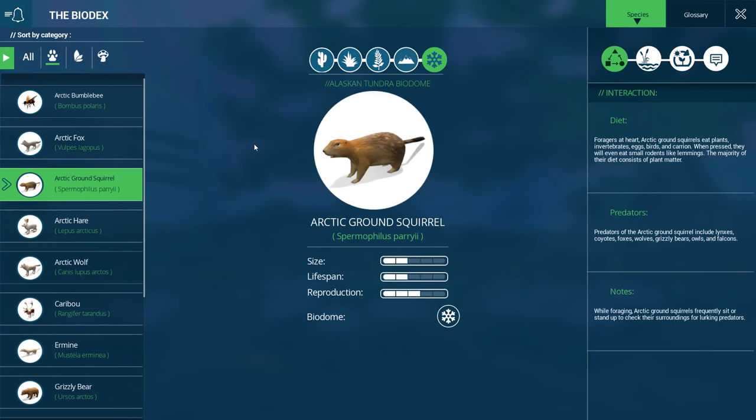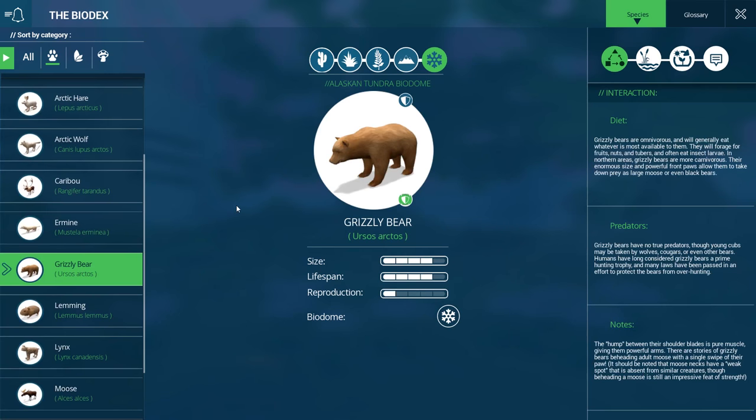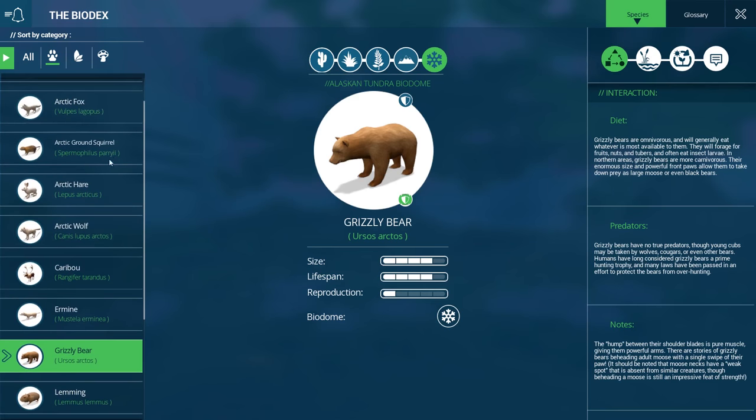Let's check out the arctic ground squirrel. Since they are omnivores they will eat both plants and animal matter. Foragers at heart, arctic ground squirrels eat plants and vertebrates, eggs, birds, and carrion — when pressed they even eat small rodents like lemmings! They might eat our lemmings! The majority of their diet however consists of plant matter. That's very interesting. I also recently learned that black bears actually eat mostly berries and nuts — about 85% of what they eat is mostly plants.